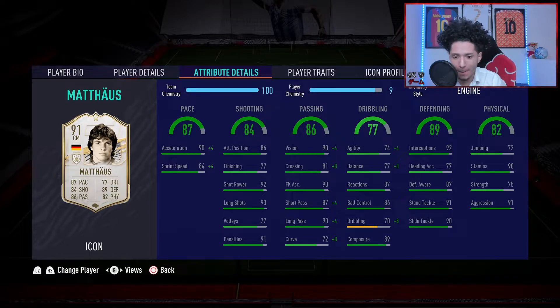Final verdict on the big boy Matthews. Overall solid card. Strengths and weaknesses: strengths — defending. He is a phenomenal defender, has the strength even though he's shorter. He's like a better version of Conte when it comes to defending. Dribbling ain't the best — he can kind of dribble but it's not gonna be the best.